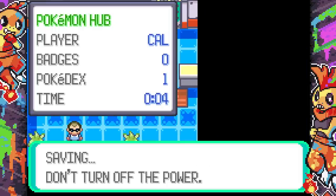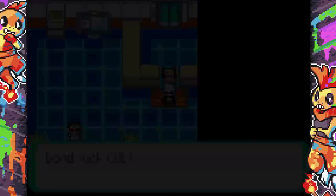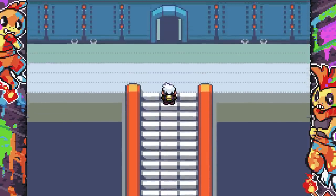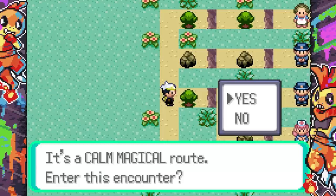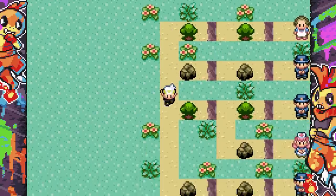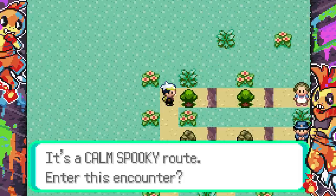I don't know how I'm going to title this video — I've already titled it 'This game changes the way Pokemon play.' Okay, so we get to choose our route type: a calm magical route, an average warm route, a calm spooky route, or an average mighty route. I'm feeling the calm spooky route — let's do this!